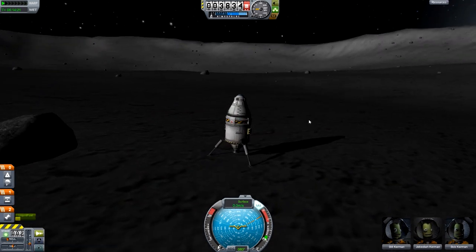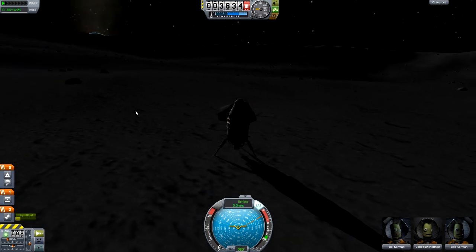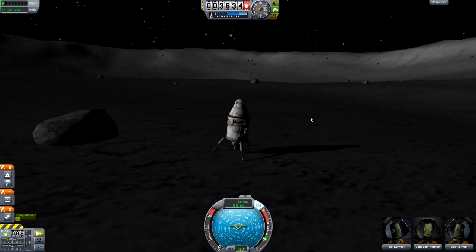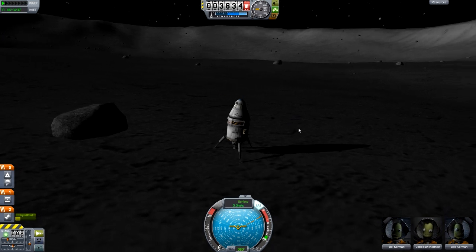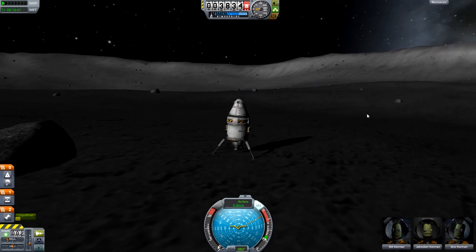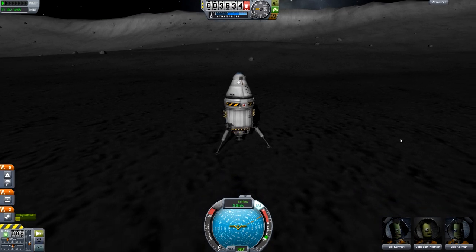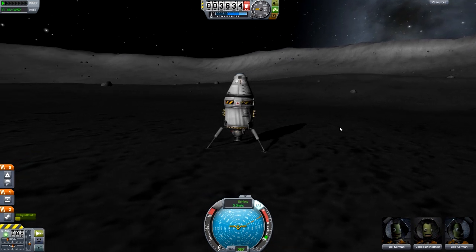Anyway guys, that's the most efficient way — the best mix of efficiency and safety — for landing in Kerbal Space Program. You don't have to come from a trajectory like I did; you can get that periapsis in any way that you need to. If you get your periapsis from a circular orbit, you'll actually end up having to bleed off less speed, but it's less efficient overall. Thanks for watching guys, I hope you liked the video and I hope it helped. If it did, it'd be awesome if you could give the video a thumbs up and a favourite so more people can see it. As always, have a nice day.